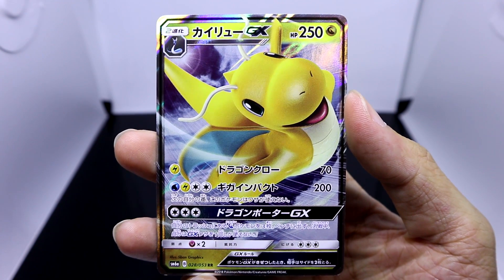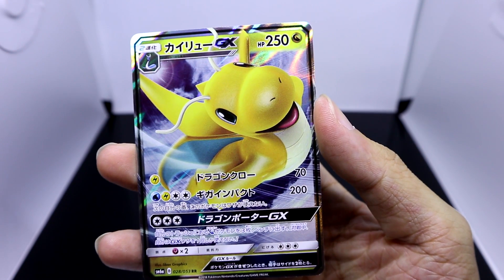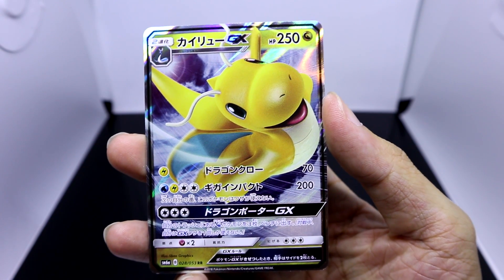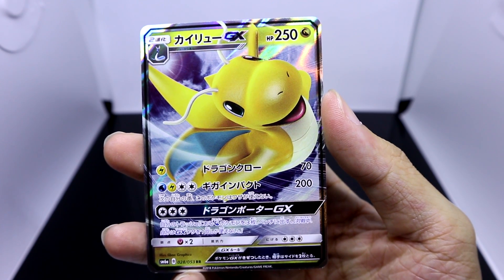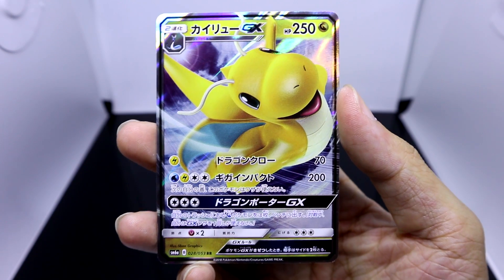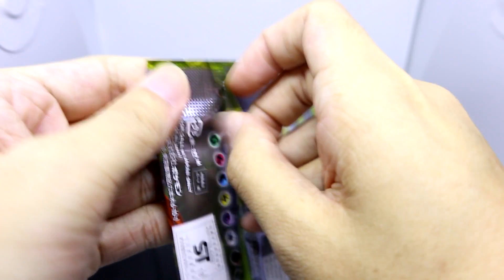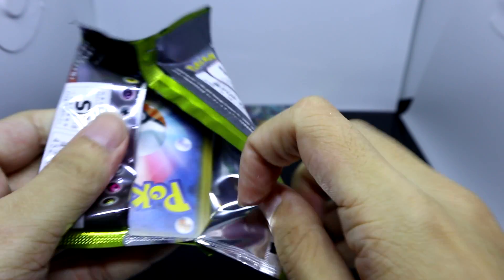Let's go through Dragonite GX's moves. For one electric energy he can use Dragon Claw — no effect there. His second move for four energy is Giga Impact, and this Pokemon can't use moves the next turn, just like the actual Giga Impact in the game. His GX move is Dragon Potter GX — basically you can choose three dragon type Pokemon from your discard pile and add them to your bench. I guess that's a good way to get back your important GXes if they got defeated early on, but it doesn't sound like that strong of an effect.